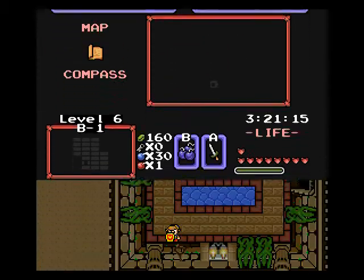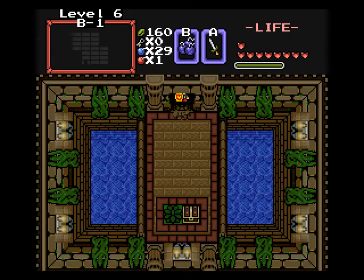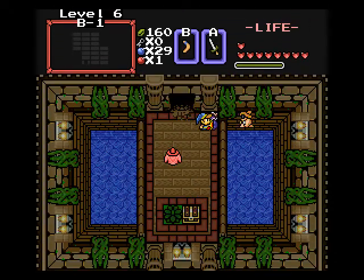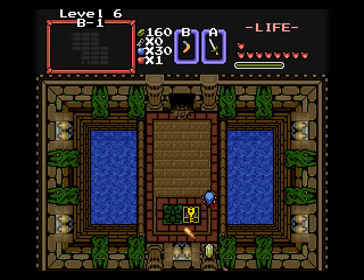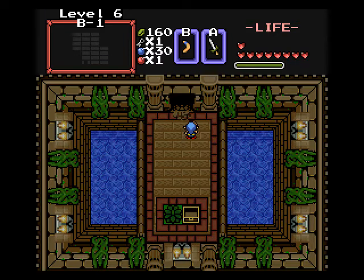I think I see a crack there. Secret up here? Nothing. Got some Red Wizrobes greeting us here — let's greet them first! Sword to the face. Or we'll drown them. Give me that gold.